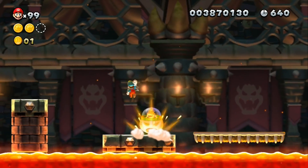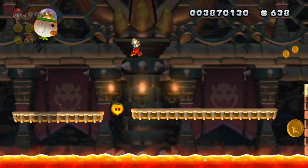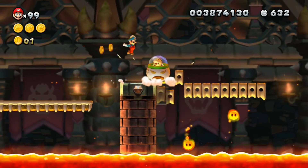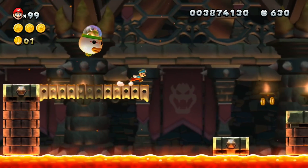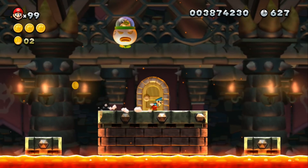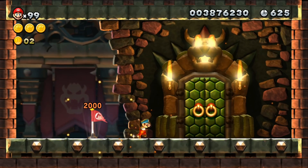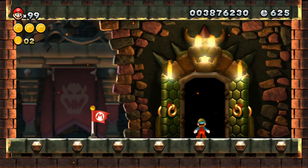Throughout the area, lava bubbles are found between platforms and Bony Beetles can be found on some platforms. A warp door is found at the end of the area, leading to the second area of the level. To the right of the door are two hidden blocks; the one on top contains a 1-Up.